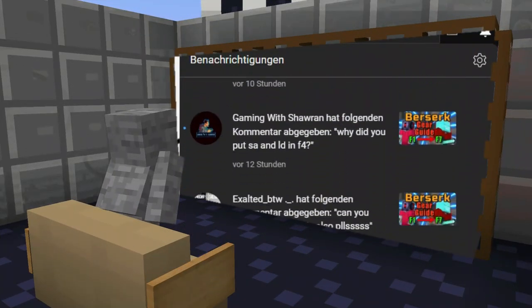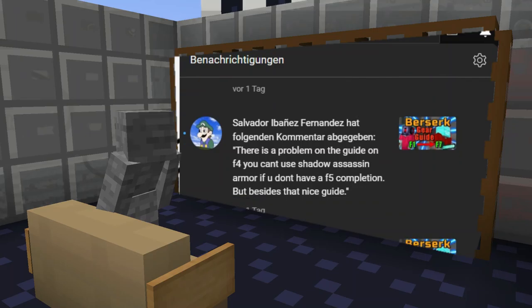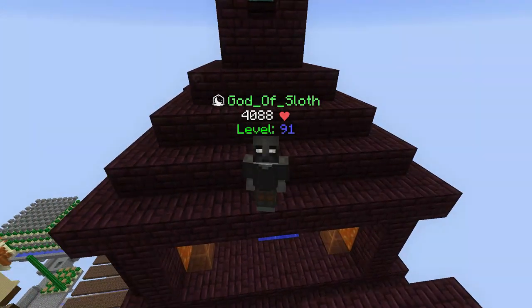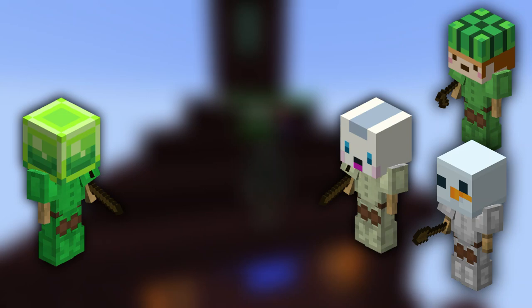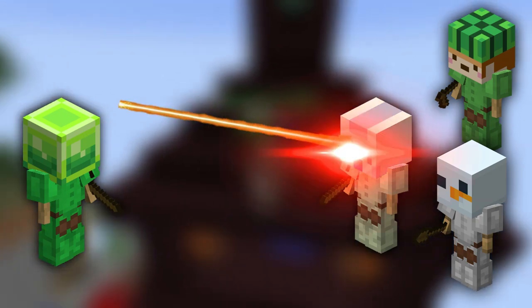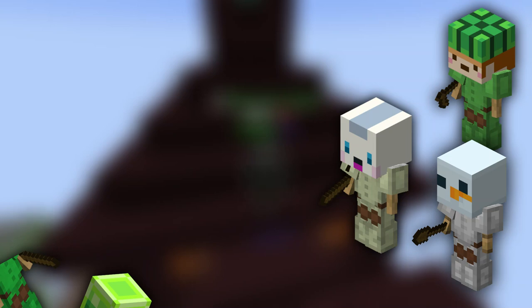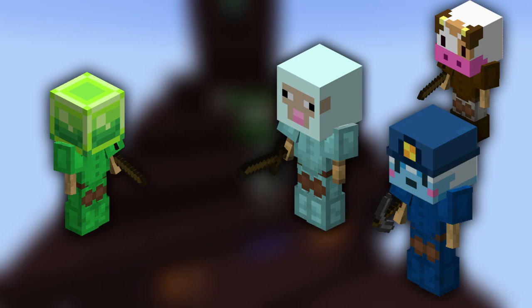Recently I checked my comments and saw more and more people telling me to take new minions and compete them against slime minions. In the last episode we took rabbit minions, melon minions, and snow minions, and to my surprise the rabbit minion was actually better than the slime minion. But from what I've heard, sheep minions are even better — so in this video we will test sheep minions, cow minions, and lapis minions versus slime minions and see if the slime minion loses again.